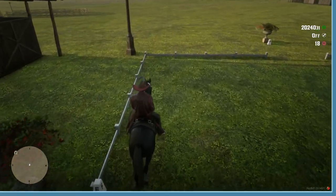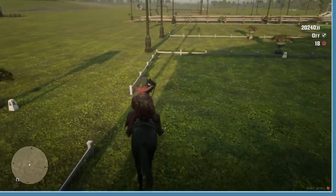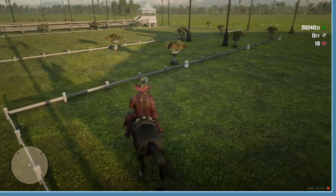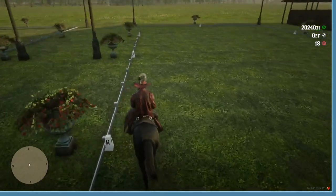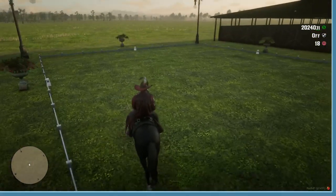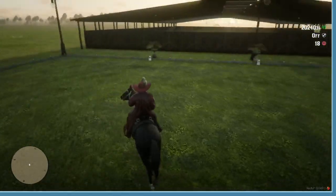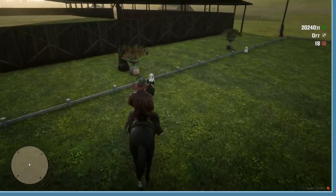Between A and K we are back into walk for one horse's length, and then we're picking up the trot again. At E we are doing another half circle right 20m to B, so again trying to use up as much of this space as I can.